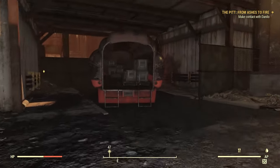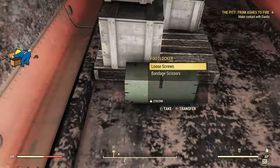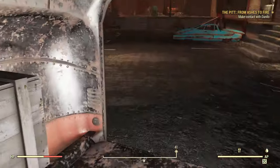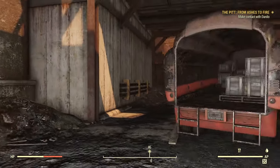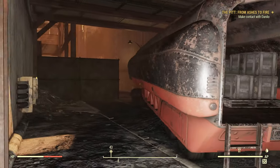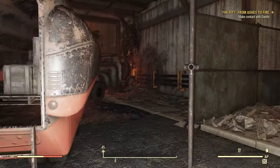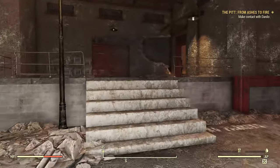You can jump up inside the back of this truck — there's some ammunition, some junk, and some more ammunition. We'll leave the rest of the yard; there's nothing really to see here other than this truck which is somehow still burning 26 to 27 years after the bombs. Let's head back into Building E.